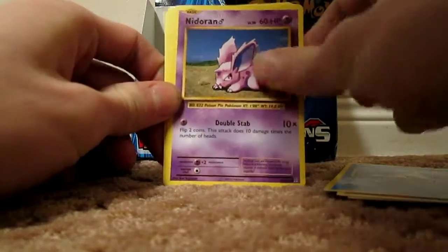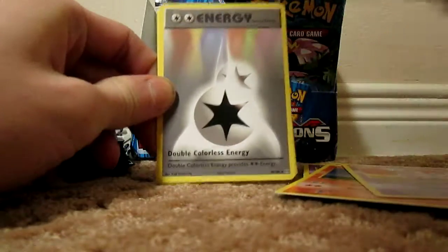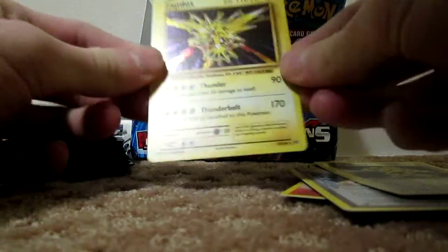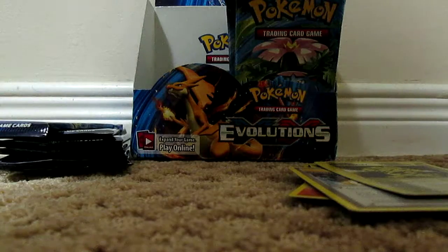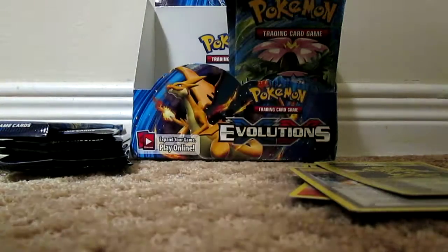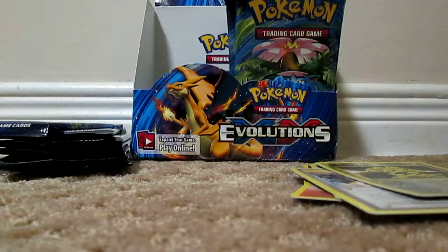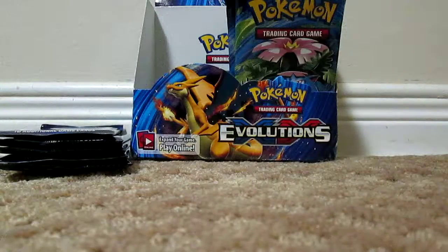Poliwag, Diglett, Seel, Nidoran Male, Ponyta, Nidorino, Double Colorless Energy, Charizard Spirit Link, Electabuzz Reverse, Zapdos Holo! I got the reverse holo of this in the first part — spoiler alert. I actually have the original Zapdos from the original base set, so that's pretty cool. It's actually nice to get the reprint version of that card.